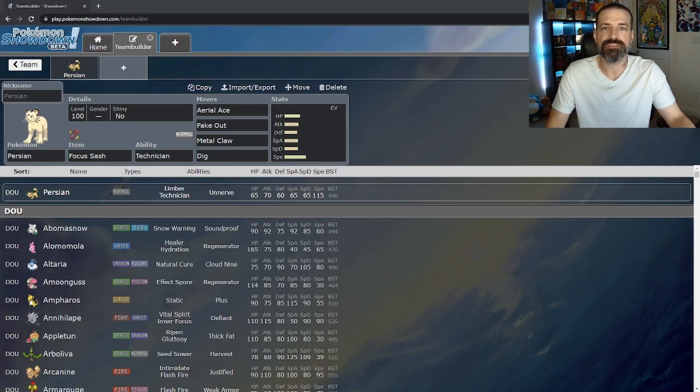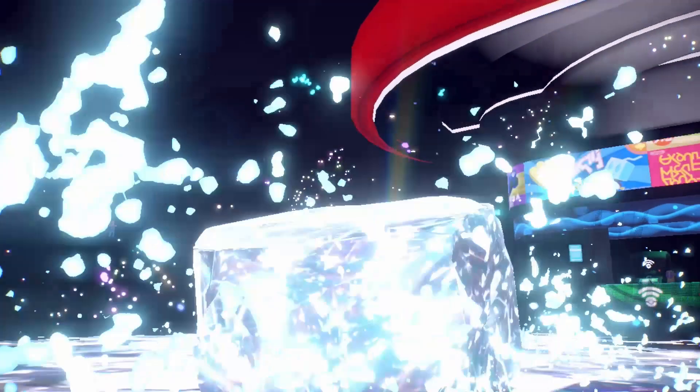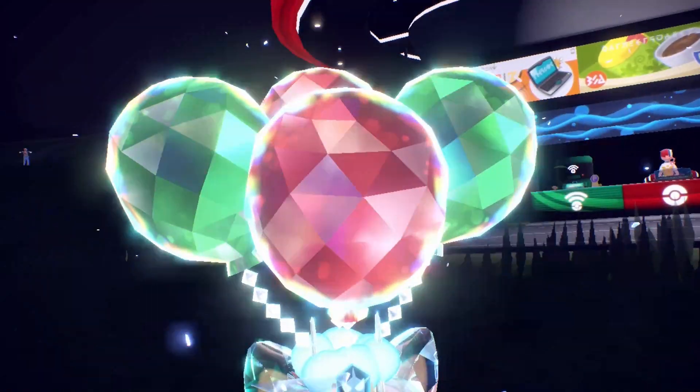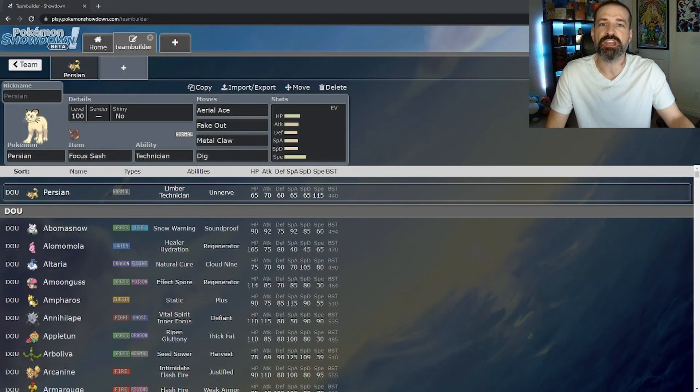What's up guys, it's Wally, and today we're starting a new series talking about weird Tera-type Pokémon that we encounter and how we can potentially make them competitively viable. Our first Pokémon is going to be this flying-type Meowth and Persian that we found, which honestly I think has some pretty good utility. Before we get into the video, if you're new here, please hit the subscribe button.